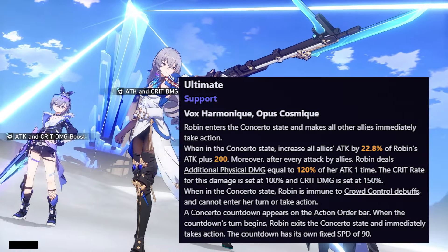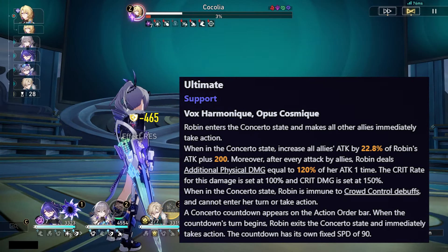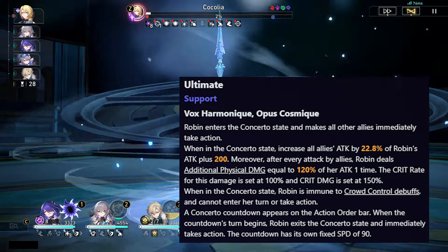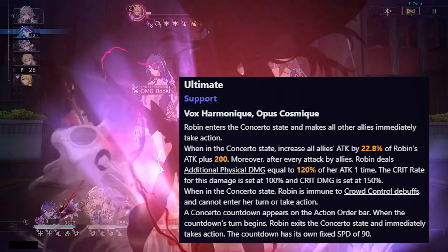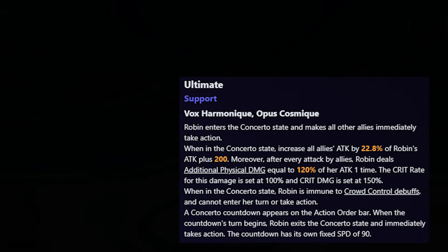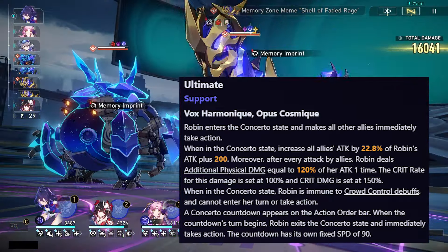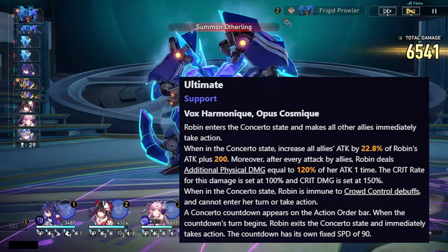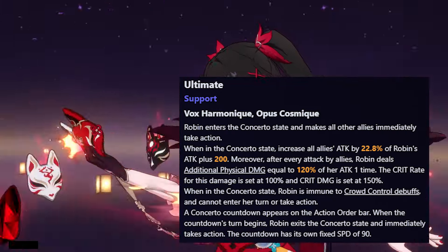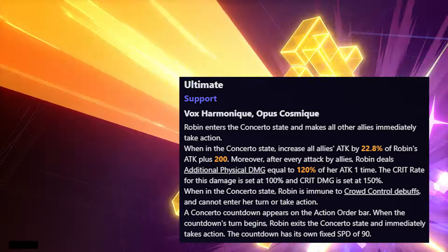For her ultimate, Robin enters the alt state and makes all allies take action immediately. When you pop the ult, all your allies will have an immediate 100% turn advance so they will be able to act again. While she is in the alt state, it increases all allies' attack by 22.8% of Robin's attack plus 200. After every attack by allies, Robin deals additional physical damage equal to 120% of her attack one time. The crit rate for this damage is set to 100% and the crit damage is set to 150%. When in the alt state, Robin is immune to crowd control debuffs and cannot enter her turn or take action — so she won't be able to use her skill again until you are out of the state.